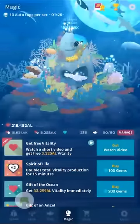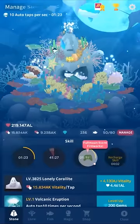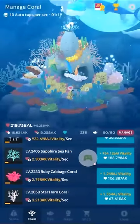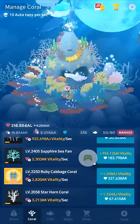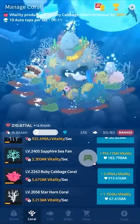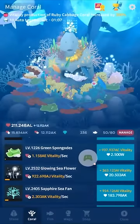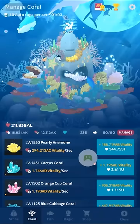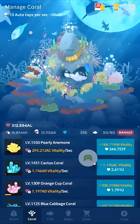Even worse is that in the coral menu, to upgrade — let's upgrade this ruby cabbage coral — only every 25th upgrade really matters because it doubles production at that point, but you still have to tap it individually. I've had to tap some of these over a thousand times. I really wish you could just hold and upgrade automatically, or there was a separate button to upgrade every 25 times, because that's the amount that really matters.